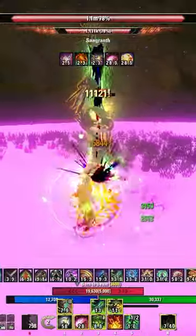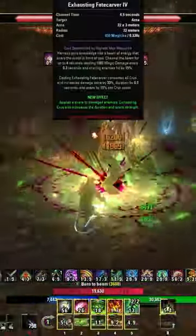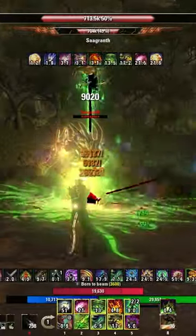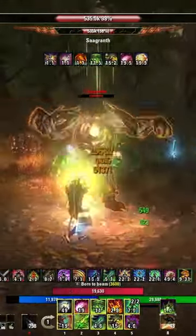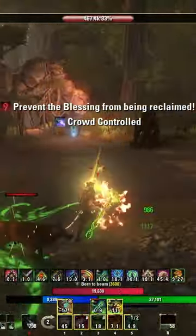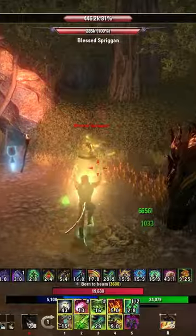It starts with the main premise of the build: Exhausting Fake Harbor. There are two really strong morphs. Exhausting does an enormous amount of damage but costs a lot more resources. The other one, Pragmatic, is better for beginning players because it gives you a huge shield.